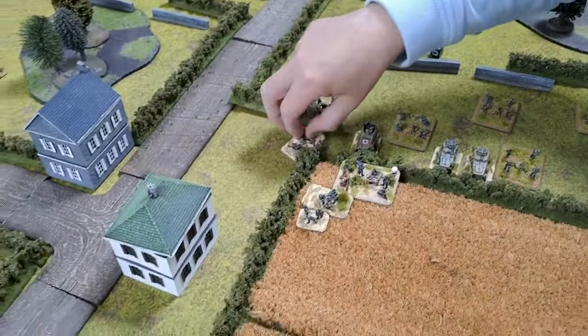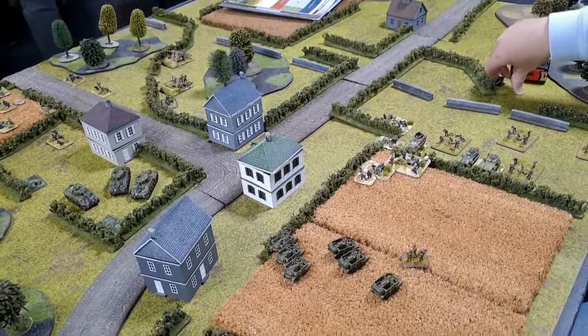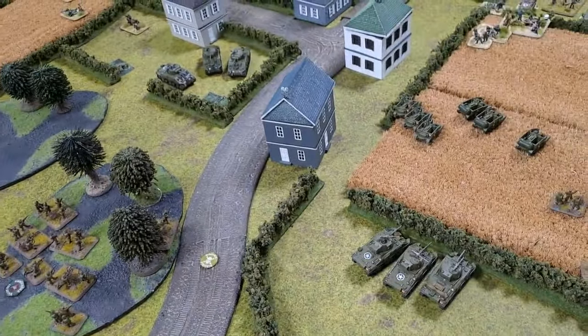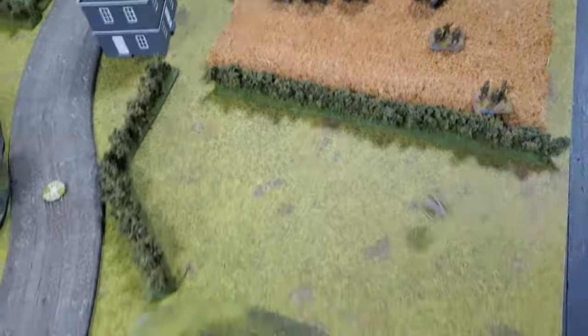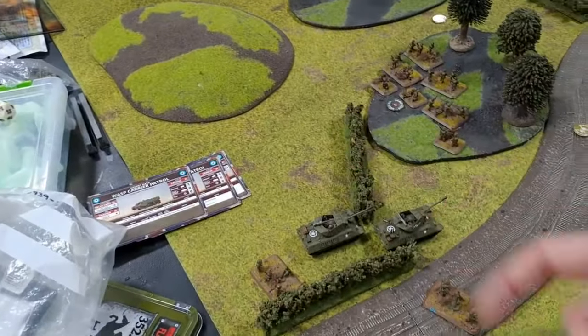British Turn 4: Rally test on infantry in the woods — they don't rally. Try to dig in — they don't. Last stand test and he runs away. British movement: Wasps have moved so they can only hit the HQ. Some Shermans crossed, others failed the terrain crossing. M10s did a terrain dash. Starting shooting: Wasps firing on fives into the HQ — five saves re-rolling successes. He's dead.